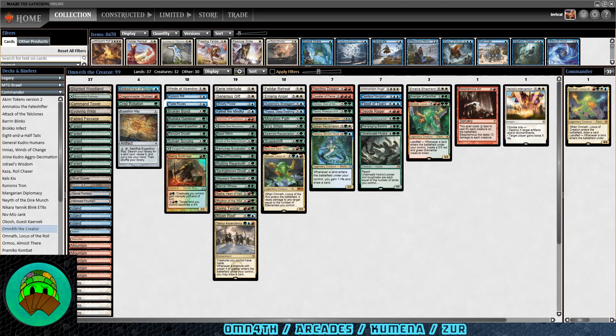Let's take a look at the deck. We do have mass removal: Flood of Tears, Blasphemous Act, Winds of Abandon, and Cyclonic Rift — four total. We might need to add two more since mass removal is something we need a lot of the time. The four-color Omnath is more about getting those three landfall triggers than the three-color version. With the three-color Omnath, I can ping something, drop a land, it gets bigger, and draw a card when I have eight or more lands — and do that repeatedly. This Omnath definitely needs a lot of extra landfall abilities, ways to recur lands from the graveyard, and a lot of land search.